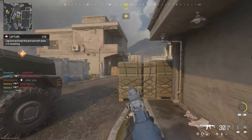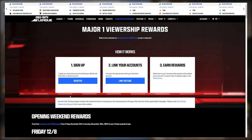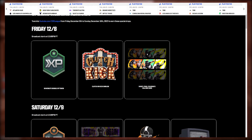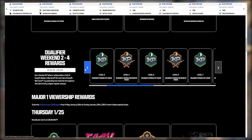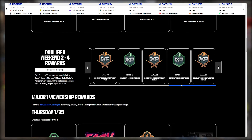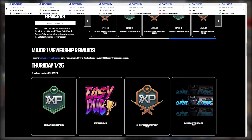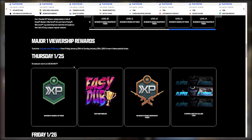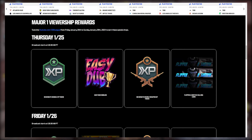Another way to get free rewards is CDL viewership — by watching CDL matches you get cosmetics and XP. Make sure your Activision account is linked to YouTube since that's where the streams are. Major One is happening this weekend, so be sure to watch. On Thursday you get 60 minutes of double XP, an Easy Dub emblem, 60 minutes of double weapon XP, and a Flip to Switch calling card.